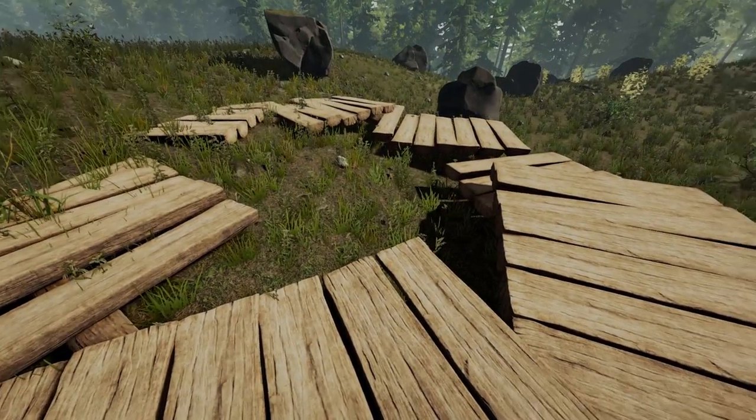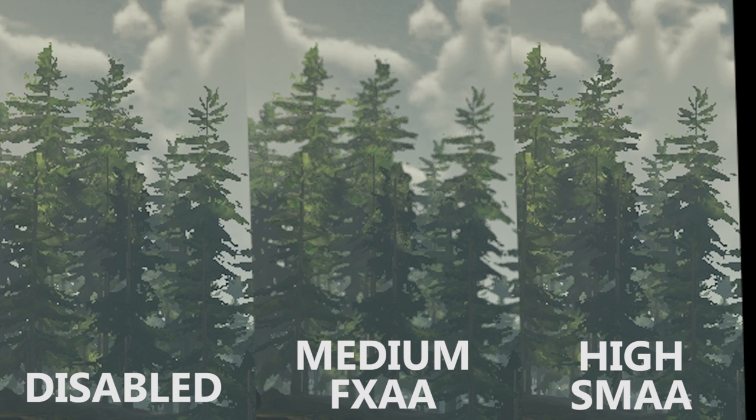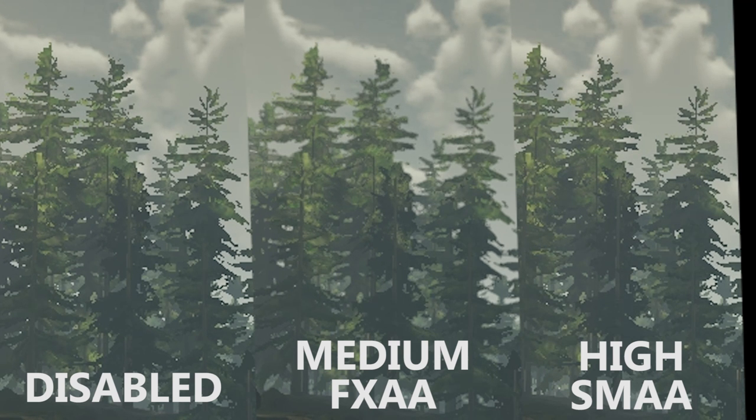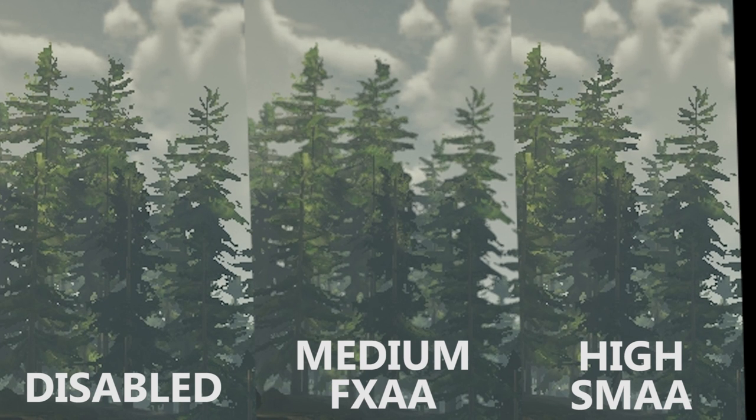This next change is rather hilarious — it says here 'replaced FXAA with a working version,' so what was it doing before? Looking at the three options on screen — disabled, medium, and high — there's actually no visible difference between the disabled and high options, so I think there's still an issue with the high option.